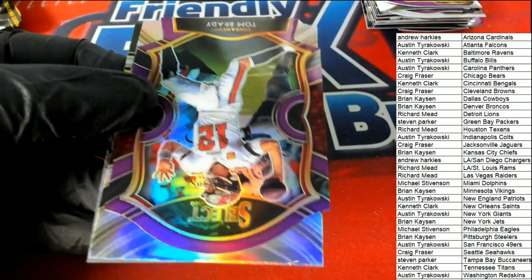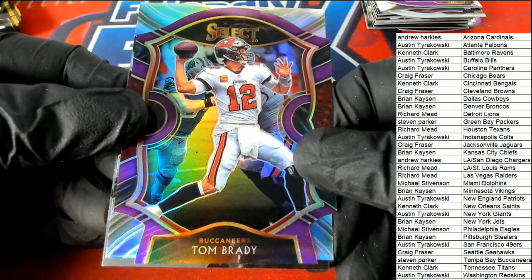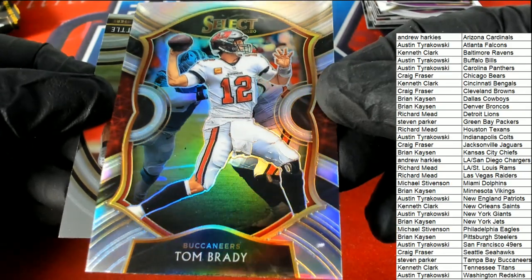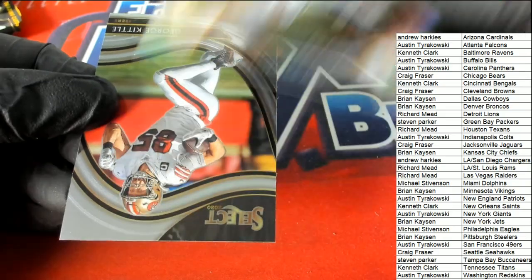A Tom Brady Buccaneers prism concourse — nice hit for Stephen P. Another silver Tom Brady concourse — way to go, Stephen P. with the Buccaneers!